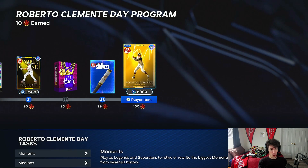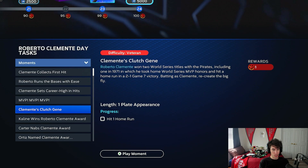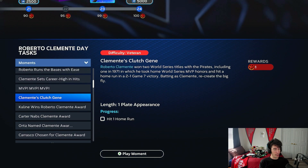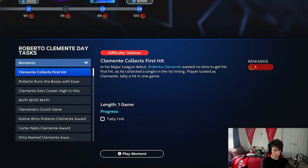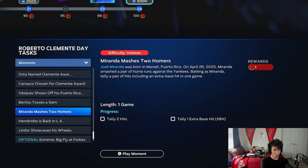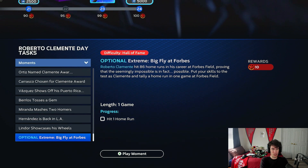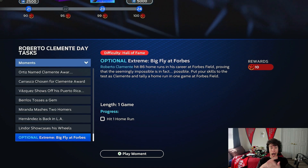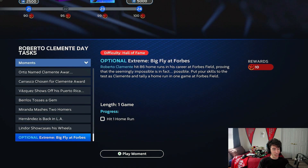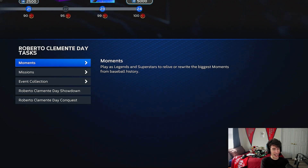I wish this is kind of how program rewards would have been looking all year rather than all those 97s earlier on. We got some moments worth one point apiece, and there's an optional one at the end — 14 points total from the traditional moments. But there's an extra one worth 10 points where you need to hit one home run at Forbes Field on Hall of Fame difficulty. So instead of an extreme program, they just have one optional extreme moment. I like that — especially at Forbes Field, it's a hard park to hit a home run. That is a cool addition.